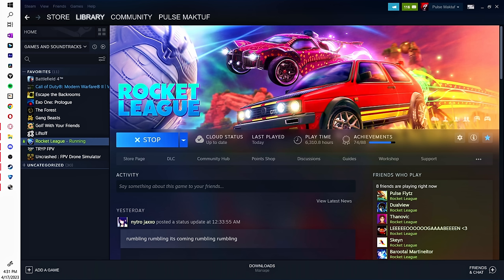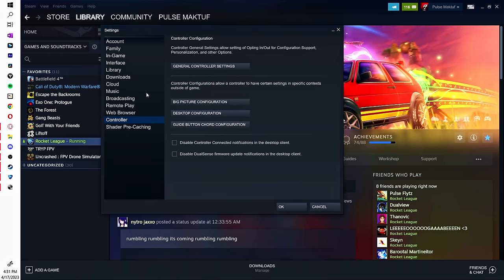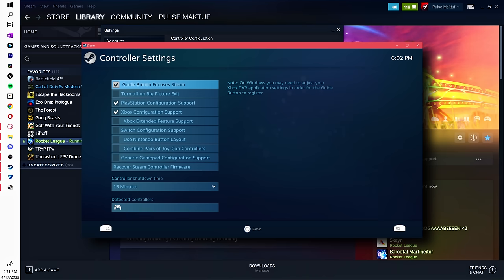The second way to get square deadzone — and the one I recommend most — is using the Steam controller configuration. If you're on Epic, you can still do this; I'll leave a link in the description to add Epic Games to your Steam library and run it through Steam. Once you have it set up, connect your controller, go to Steam settings, go to Controller, then General Controller Settings.